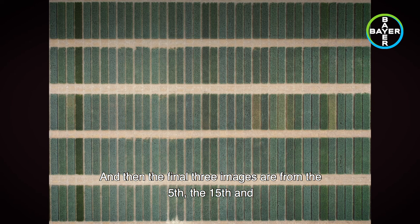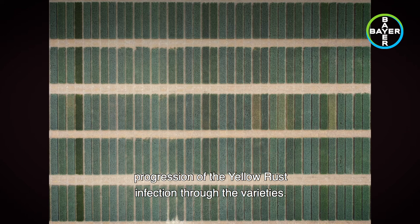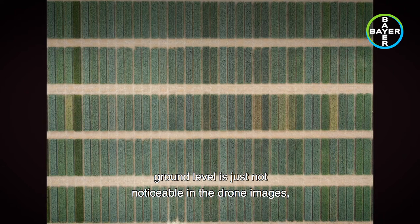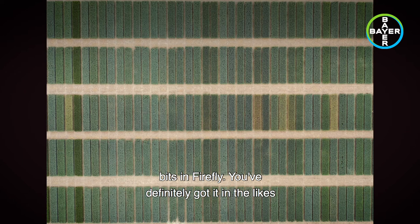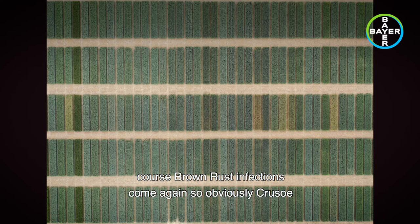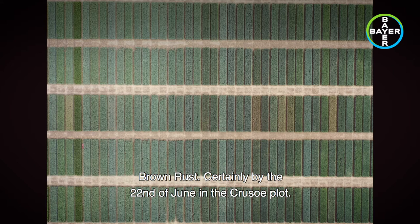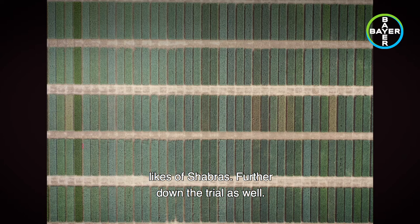The final three images are from the 5th, 15th, and 22nd of June, showing the progression of yellow rust infection through the varieties already discussed. There is also yellow rust clearly present at ground level in Zyat, small amounts in Firefly, and in Gleam and Gravity further down the trial. Brown rust infections are also coming in — Crusoe is the obvious place to look for that, and brown rust is certainly visible by the 22nd of June in the Crusoe plot. It is also present to a small degree in Firefly and in Shabras further down the trial.